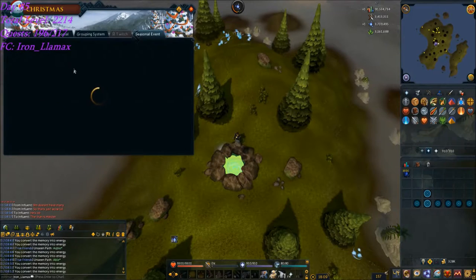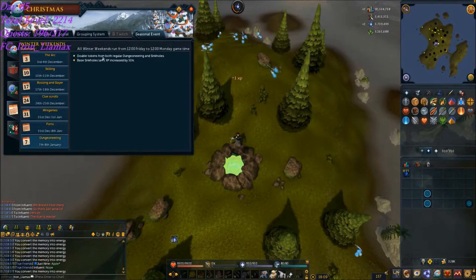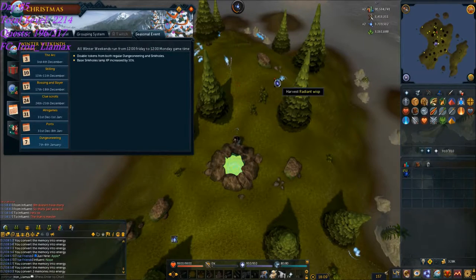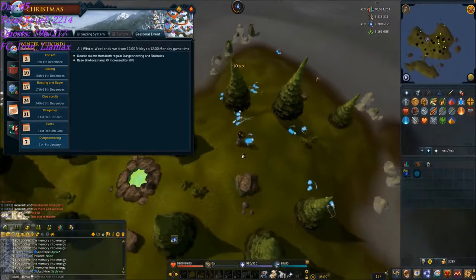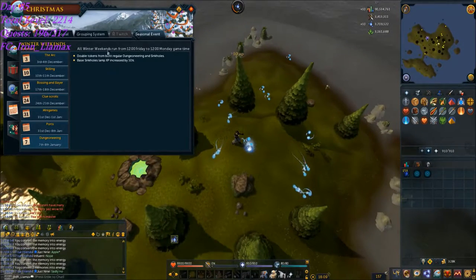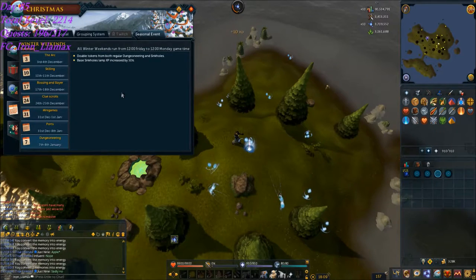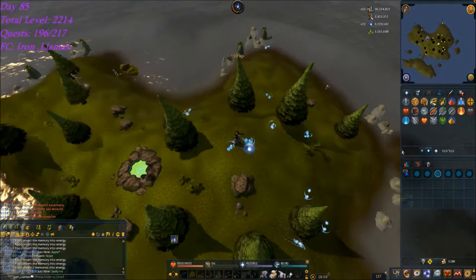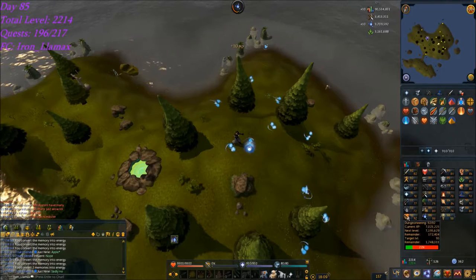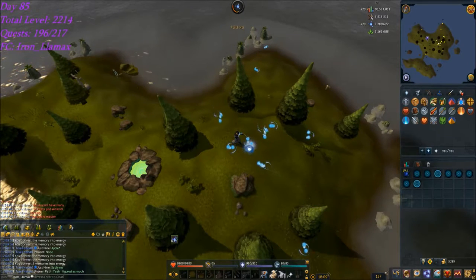This weekend is the dungeoneering winter weekend, which means double dungeoneering tokens. I don't have too much of a need for tokens, just a few more things to buy, but I figure I may as well go ahead and get the chaotic crossbows because it'll be good to start Raxs with — better to do QBD with dragonbane as opposed to a chaotic staff. So I'm going to take advantage of that, push up to 95 dungeoneering, and then go on to normal grinding for the week.